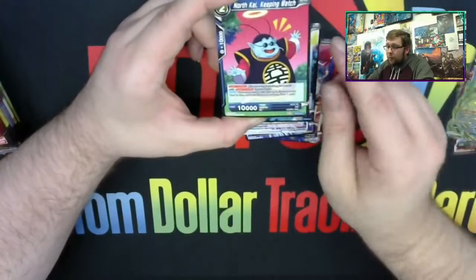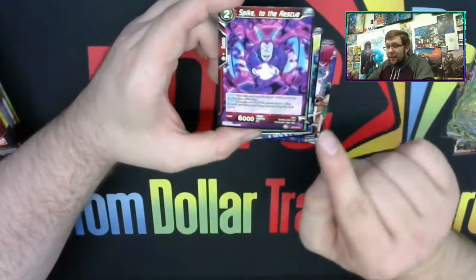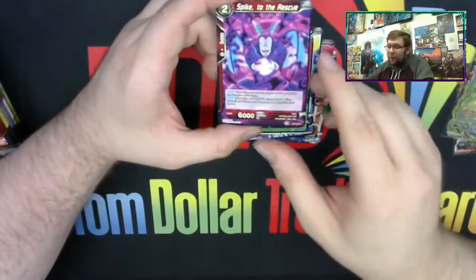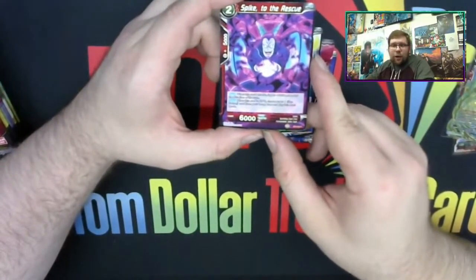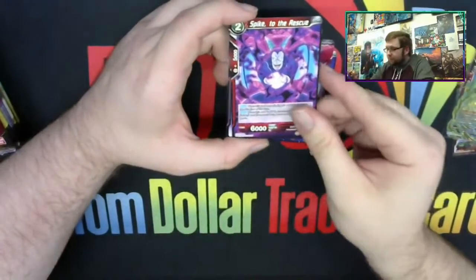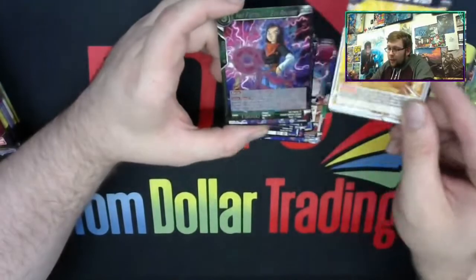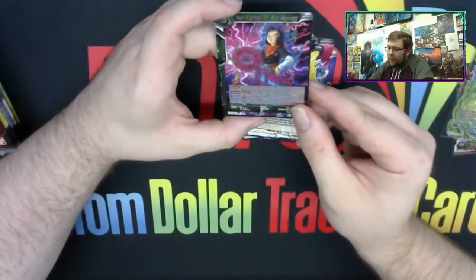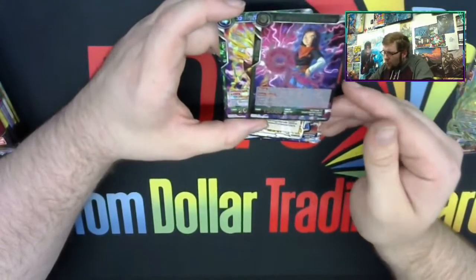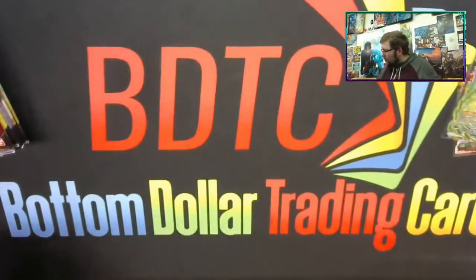Key Barrage Trunks. Northern Kai Keeping Watch. Spike to the Rescue — if any of you guys play Dokkan, Spike's a super spicy character in Dokkan because it has like a 0.00001% chance to instantly KO the opponent. Some people bring Spike to hard Dokkan events and just keep doing it until — boom — KO. Kami Global Unifier. A Child's Wish. Our rare holo is Hell Fighter 17 Evil Revived, and our rare is Super Saiyan Vegeta No Holding Back. More green cards — all but one of the holo cards we've pulled has been green.